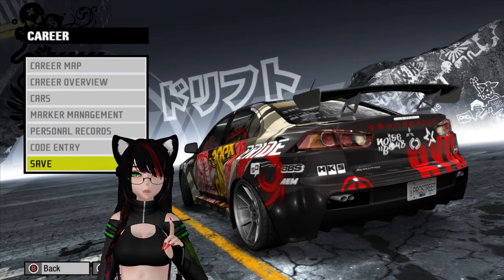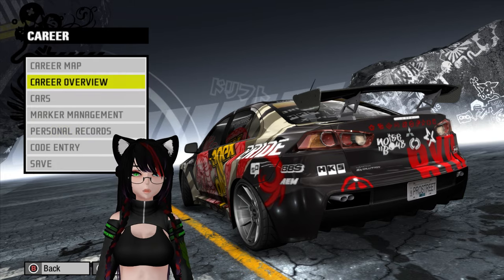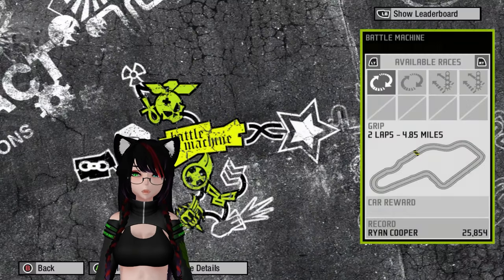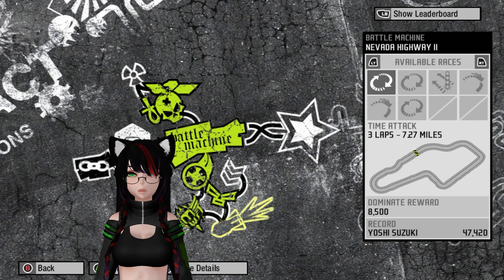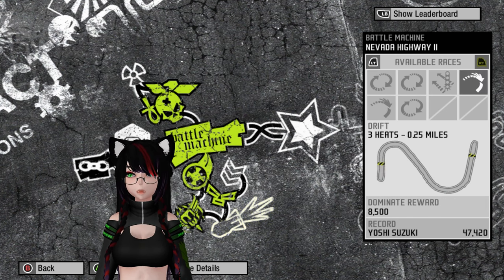Hello, I am Test Drive, and welcome to episode 9 of Need for Speed Pro Street. In this episode, we are going to be doing an extra event down the bottom, because there's more in the bottom than the top for some reason. We have one more event that is not a green outlined event — that is Nevada Highway 2 — and we have a different style of racing to do: drift racing.